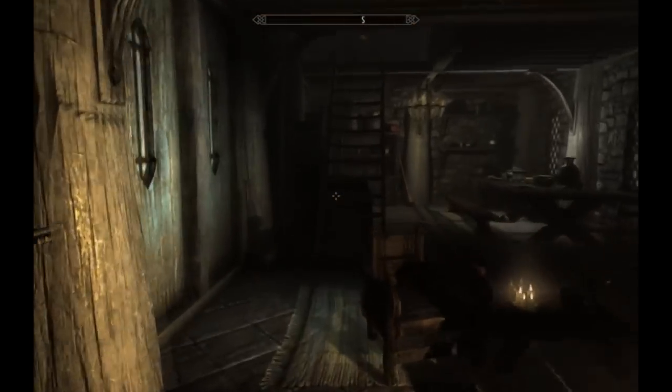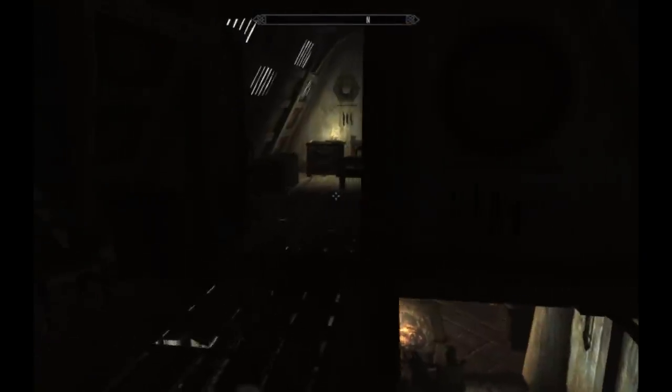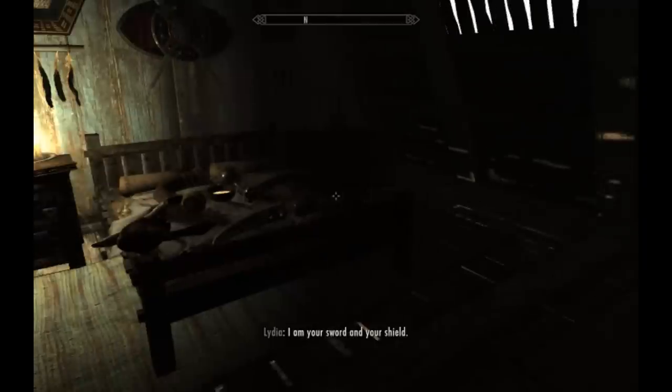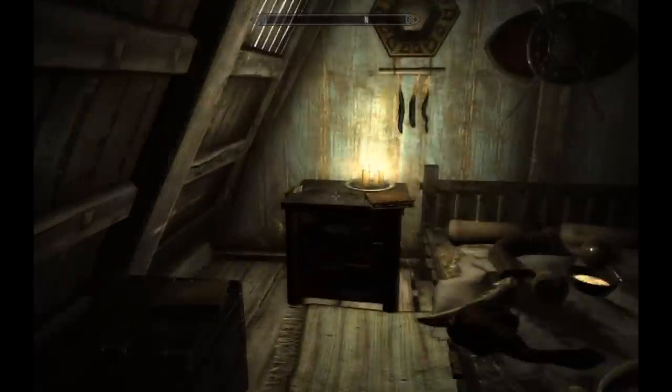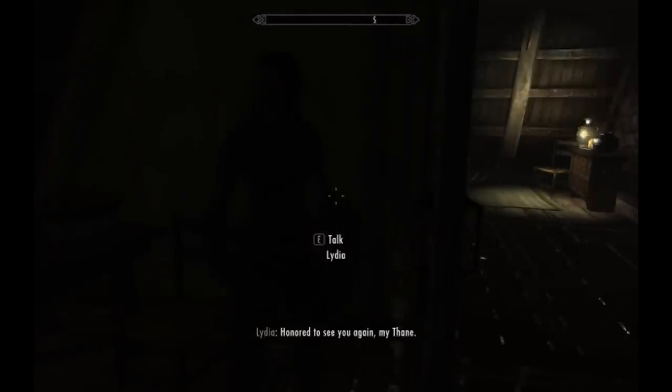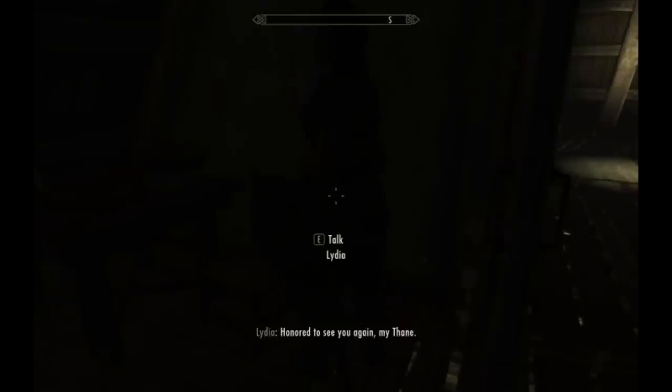Just one more example of the lighting mod. It looks pretty cool inside, but sometimes this happens — you can't see anything inside your house, hardly. That makes sense because this is a pretty big room and all we have is like four candles here. You wouldn't expect them to light up the whole room, but I can't even see Lydia and she's right here. And she keeps sitting down and then standing up and then sitting down for some reason.